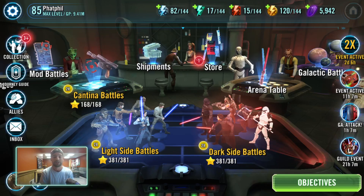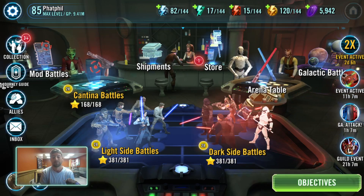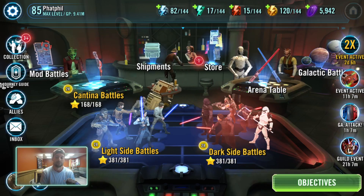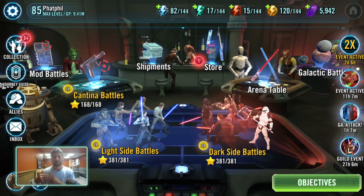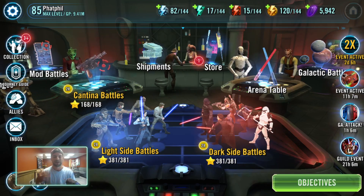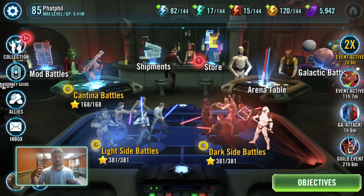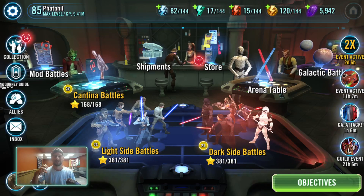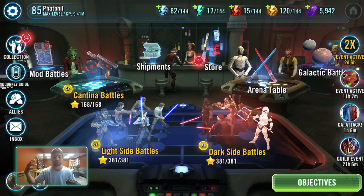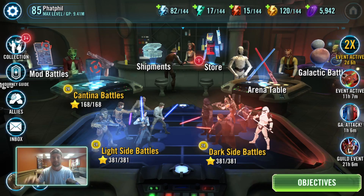A good example here would be the Negotiator — a lot of us would say that the Negotiator is better than the Malevolence. Obviously these are not S-tier fleets anymore, so I'm using them to not spoil things. But a five-star Malevolence is far superior to a five-star Negotiator, and it's really only at seven stars that the Negotiator begins to eclipse what the Malevolence can do. And even then, I think the Malevolence still has a lot more off-meta countering.